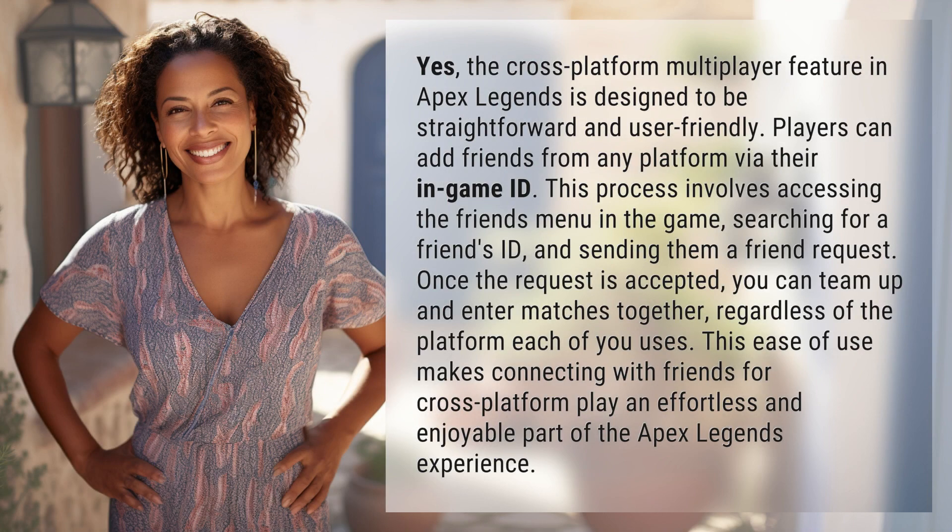The cross-platform multiplayer feature in Apex Legends is designed to be straightforward and user-friendly. Players can add friends from any platform via their in-game ID. This process involves accessing the friends menu in the game, searching for a friend's ID, and sending them a friend request. Once the request is accepted, you can team up and enter matches together, regardless of the platform each of you uses. This ease of use makes connecting with friends for cross-platform play an effortless and enjoyable part of the Apex Legends experience.